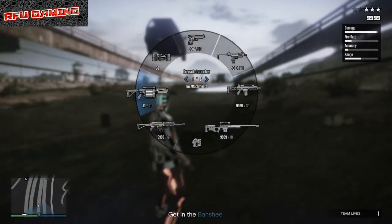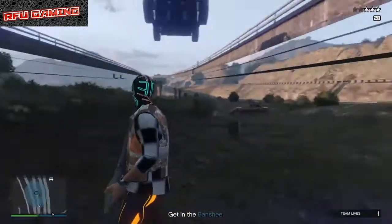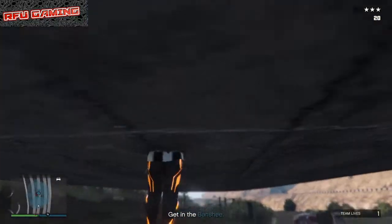Once you see this little invisible area, get out your rocket launcher or a gun and start shooting all over the place. I'm going to fast forward for you guys again — I'll be right back.